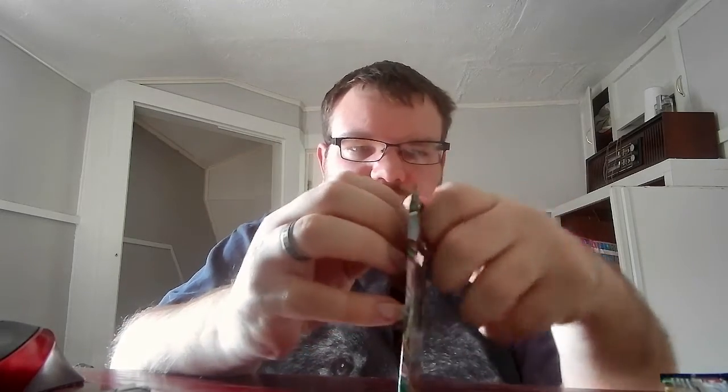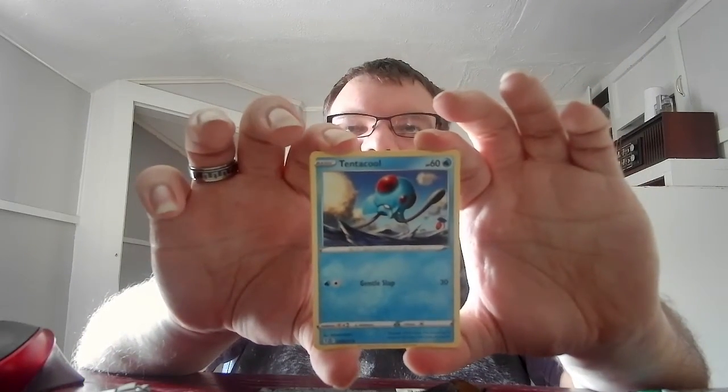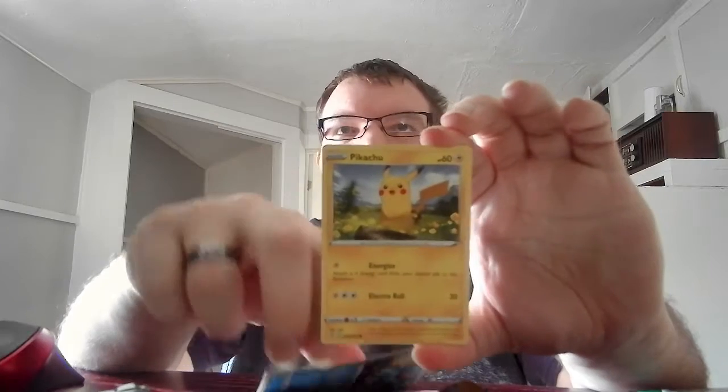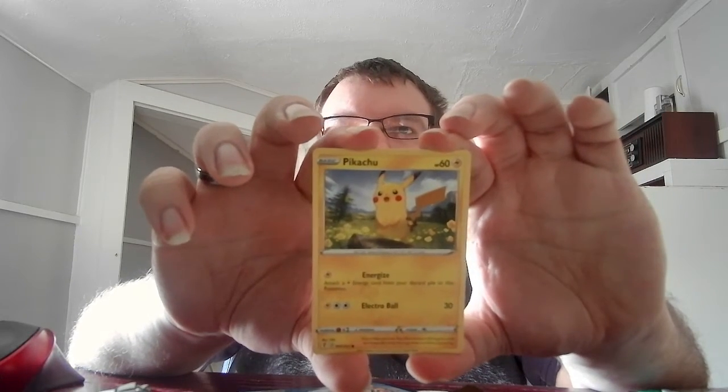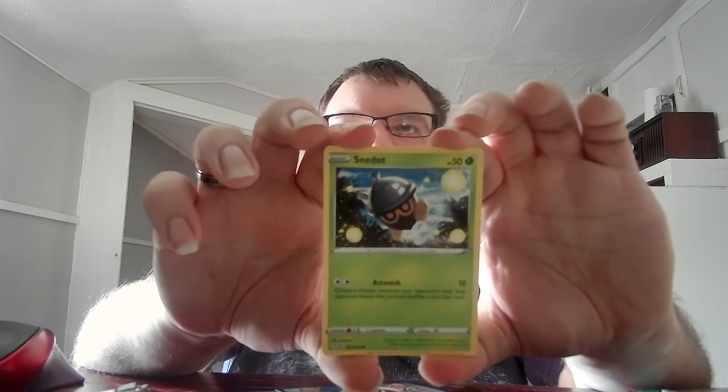Next we have the Voluminous pack with the Rayquaza on it. Basic Tentacool, HP 60, Water, Genoslap 30. Basic Pikachu, HP 60, Electric, Energize — attach electric energy from your discard pile to this Pokemon. Electro Ball 30. Basic Seedot, HP 50, Grass, Astonish 10 — choose a random card from your opponent's hand; your opponent reveals the card and shuffles it into their deck.